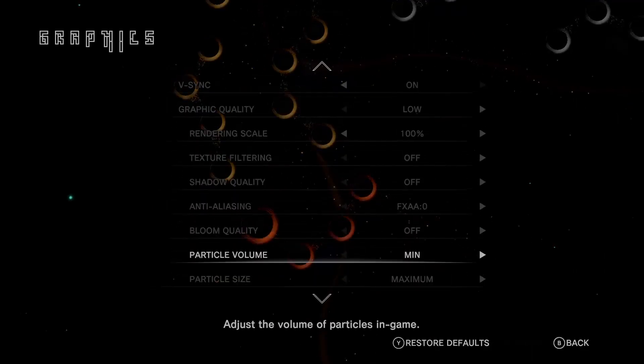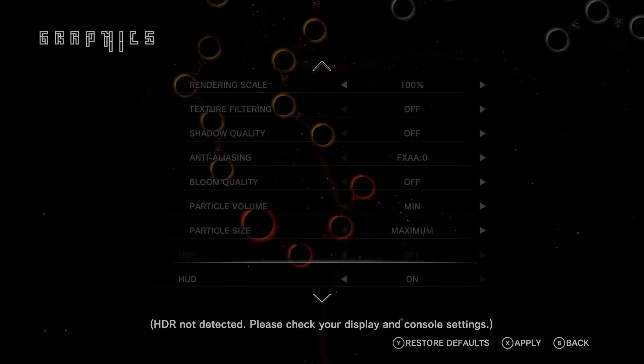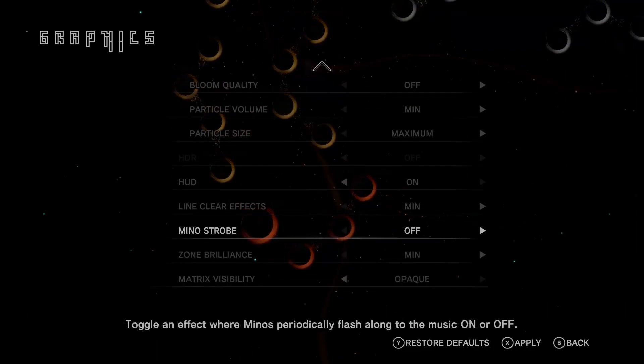So the options are bright flashing lights or brighter flashing lights. Really though? I can't just turn off the background? Is that like something that's really hard to let the player do?